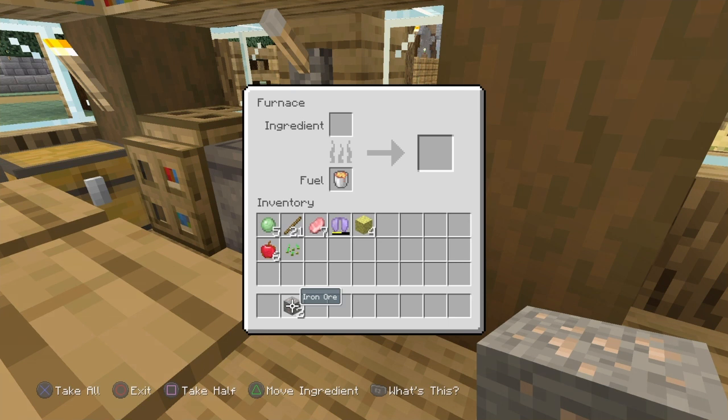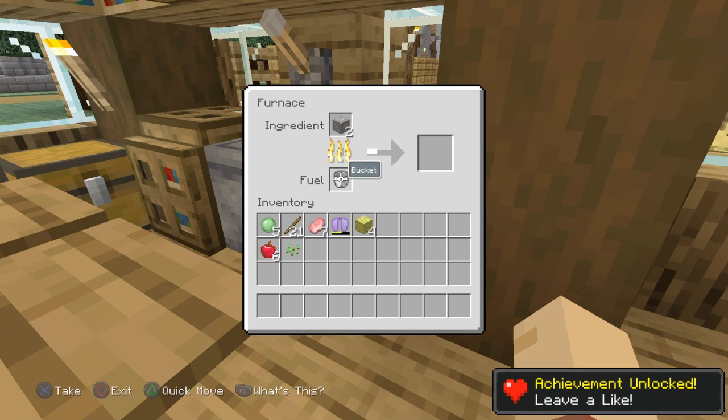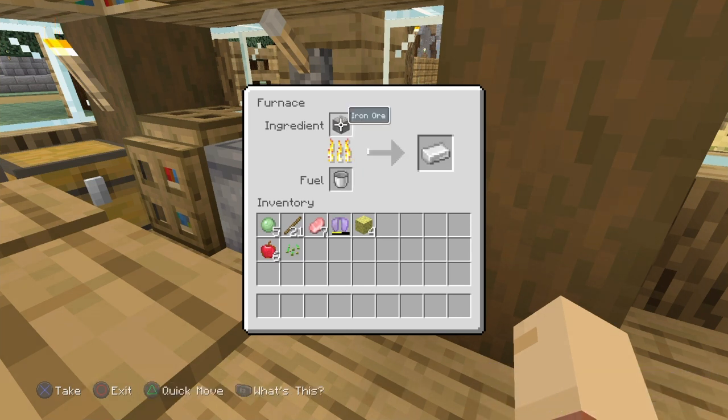Once you get your bucket of lava, put it inside the furnace and simply put something in for it to smelt. Now, this will smelt a total of 100 different items. However, if you leave the furnace alone without anything inside, the power will end up draining and you won't be able to smelt the full amount again.